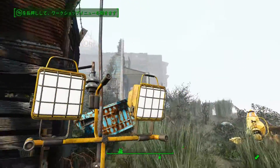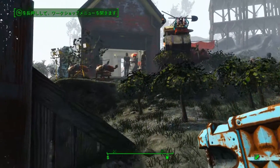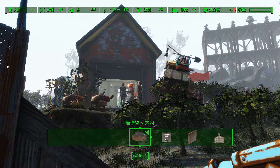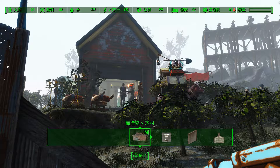現在のロケーション内の状況を確認しましょう。水も食料も電力も防御も寝床も十分足りているので、だいぶいい状態なんですけど、満足度が下がっていますね。